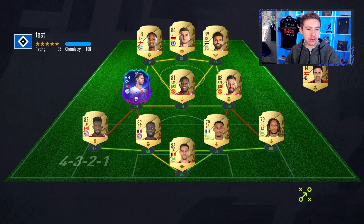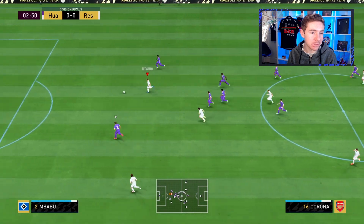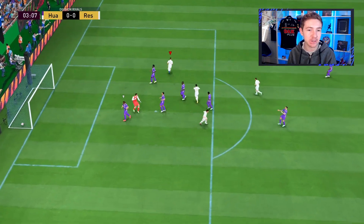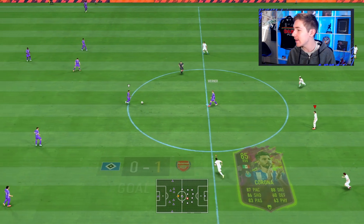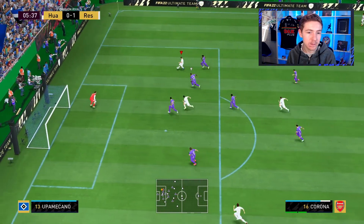We get into a game and face a Premier League/Bundesliga hybrid. Natale links up with Corona with a good ball through the middle — plenty of space. We didn't even time the shot and it still ends up in the back of the net. Brilliant. On debut, Corona hits the back of the net.